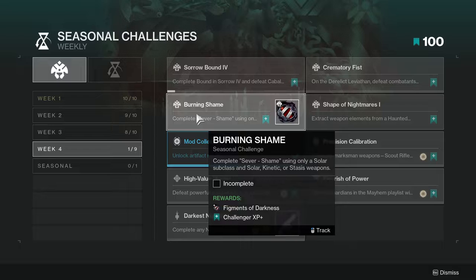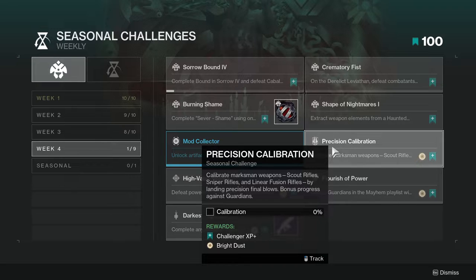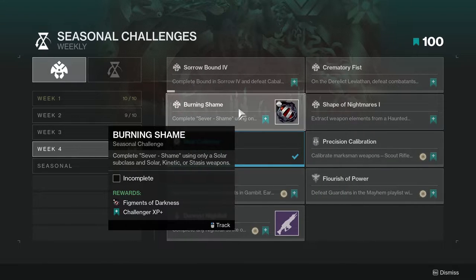You'll be able to double dip Sorrowbound with Crematoria Fist, but also with Burning Shame — complete Sever Shame using only a solar subclass and solar, kinetic, or stasis weapons. You can also double dip with Precision Calibration: calibrate marksman weapons — scout rifles, sniper rifles, and linear fusion rifles — by landing precision final blows, with bonus progress against Guardians. So you can use a scout rifle, sniper rifle, and linear fusion rifle and still be hitting those solar, kinetic, and stasis milestones.